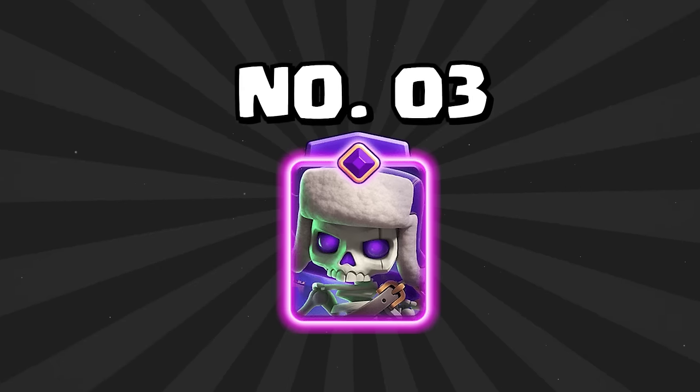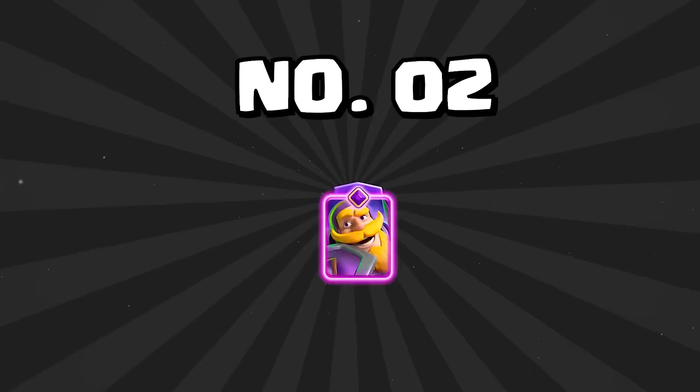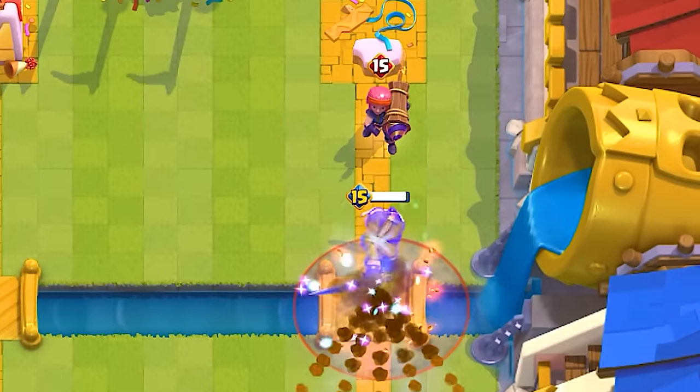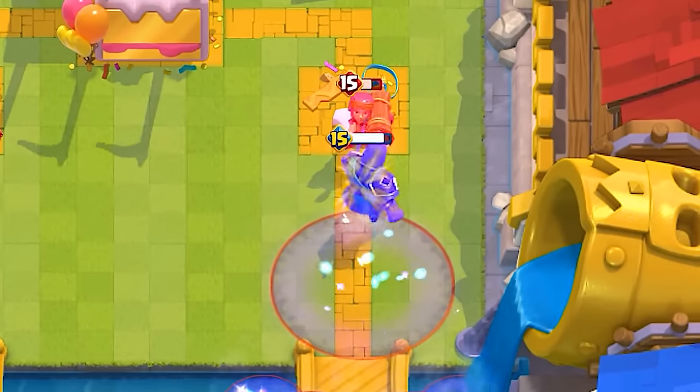At number 3 is the Evolved Skeletons. When the Evolved Skeletons are split, it's near impossible to stop without a spell. You have to spell one side and pray that you have a splash card for the other side, or else your towers are completely gone — you get 3-carded by a 1-Elixir card. At number 2 is the Evolved Knight. Even after 70 nerfs, it's still one of the best cards in the game. It's damn near unstoppable, and I don't think without about 7 more nerfs it's ever going to fall from the top 5.